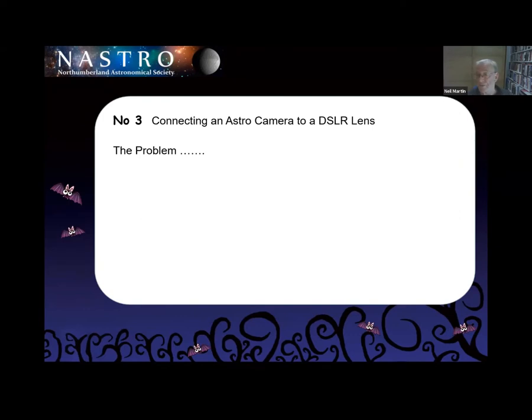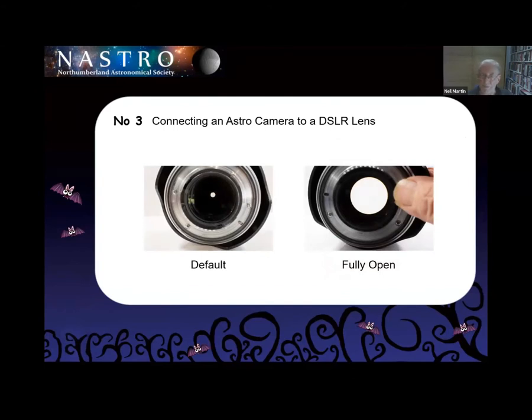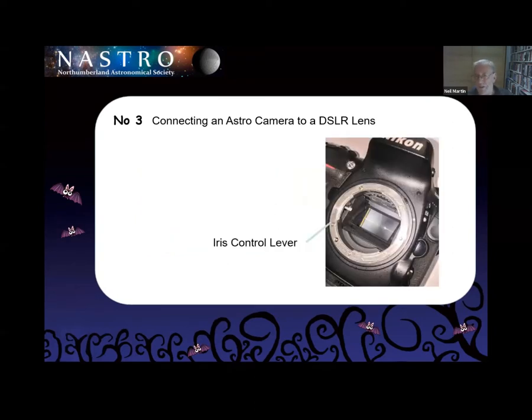I've had this problem even in the photographic world with extension tubes. The problem is photographic lenses have this tiny little arm — flange — that sticks out the bottom. It's spring-loaded. In its spring condition it's at your maximum F number — F22, 32, 40. My big zoom goes down to 40, my close-up goes to 32, most others go to F22. If you push it against the spring, you can have it fully open. When you join the lens onto the body, the body also has a little lever — and that lever pushes the arm against the spring so it's fully open.